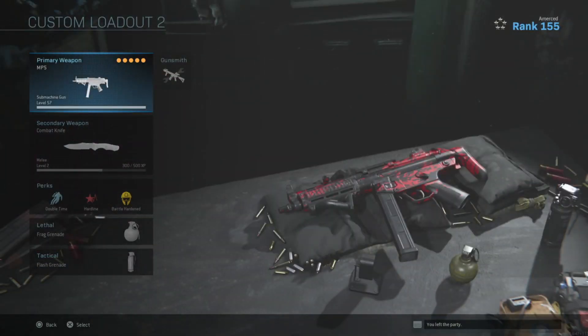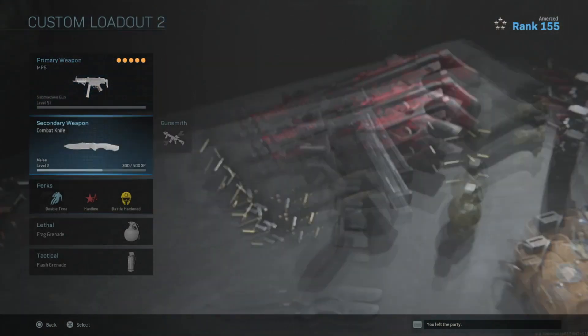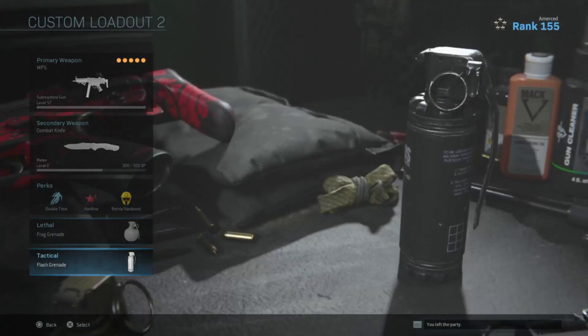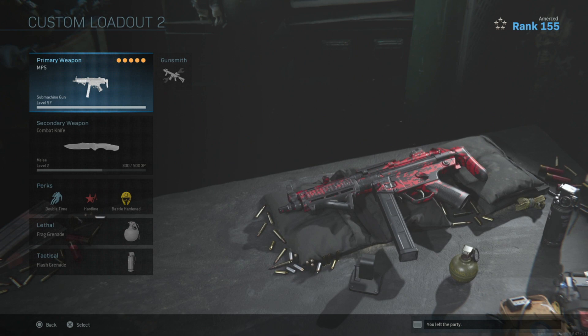As you can see right here, this is my class setup. I only have it at level 57 because I do not use the MP5 — I'm a full M4 player and I don't play MP5 that much. But even though I'm not a sub player at all, when I use this class with these attachments, it makes it feel like a good gun that I can actually use. It does get kills, it's just that I'm not a sub player. But it is a good gun, and even as an AR player I'm liking this submachine gun — it's still a very good gun.